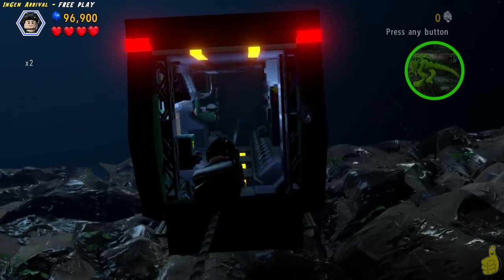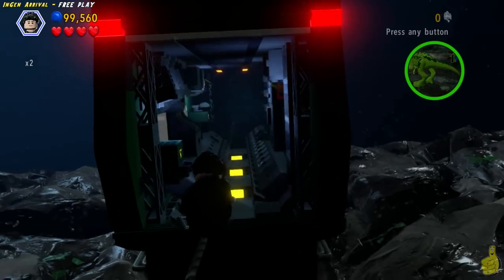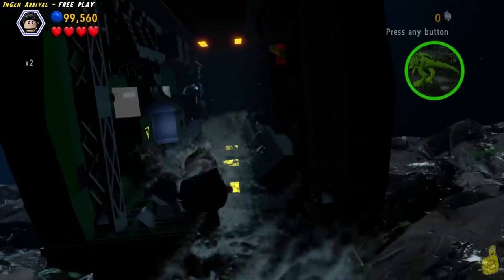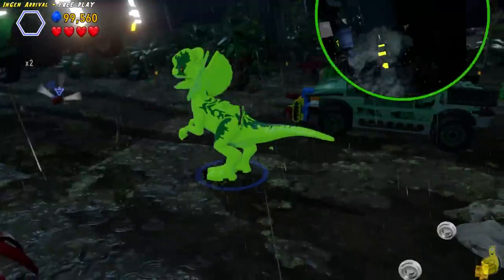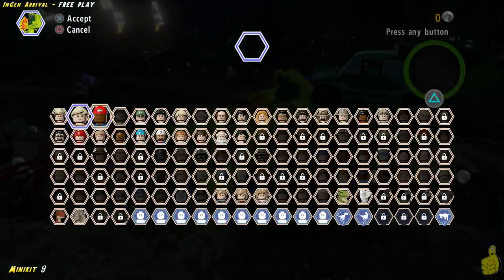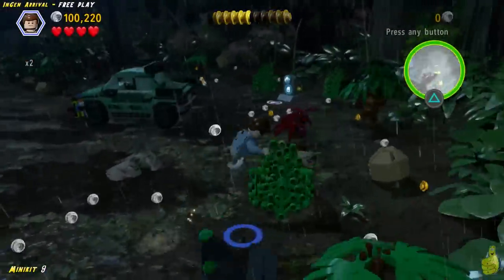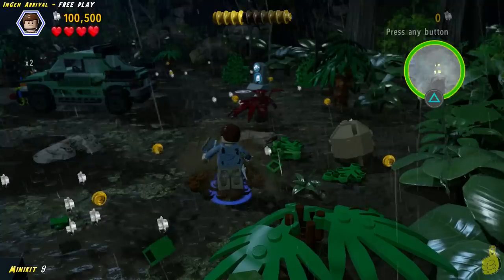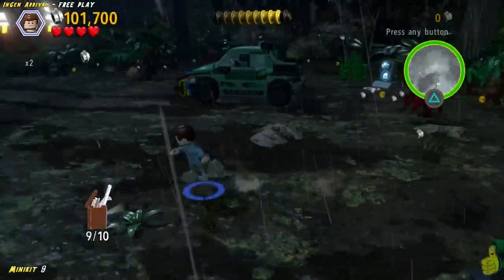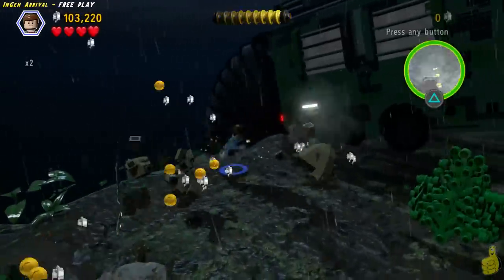Now I could be wrong, but I'm pretty sure you can use the checkpoint sections and choose this one in case you missed that minikit and come right back to it. Now that we have climbed up to the top, it indicates that we need to switch to our other character, so we're going to switch to Alan. We're going to use Alan's digging ability after we uncover a dig pile in the front right corner — that's actually going to give us a minikit. Woo-hoo!